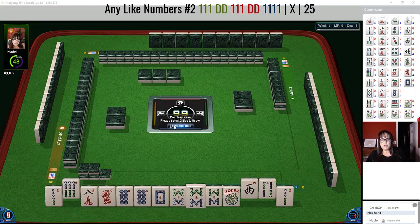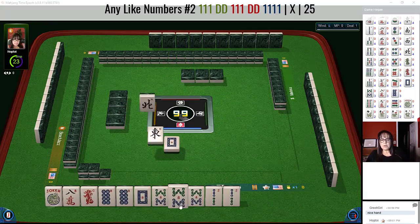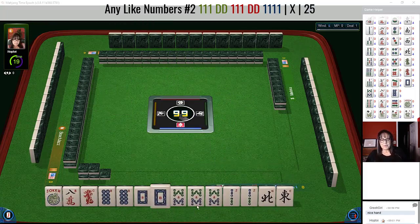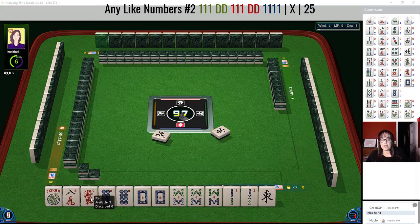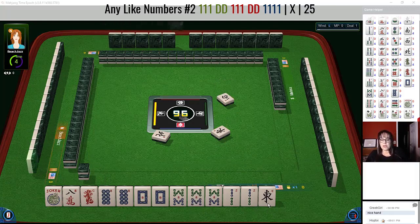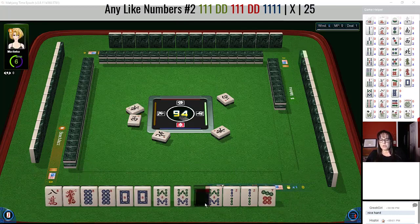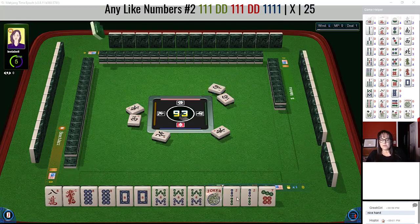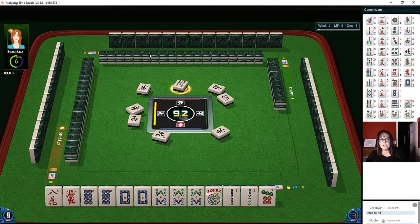Let's see if we can get a dragon. We could pung the eights and kong — we got one! I'd say this is a good risk to take here because north wind: we're set. We could pung the eights — eight crack, eight star — and we could kong the eight bam. We'll be ready on a red dragon. That is a weakness. If we can draw that red, we'll be set. West way strong. I'm going to put this joker here to separate the hand. We don't need the two bam — we'll be letting that go. East wind.